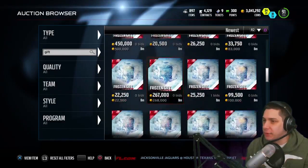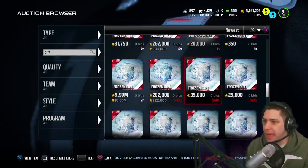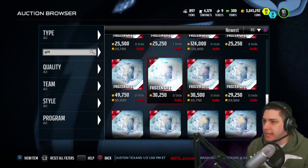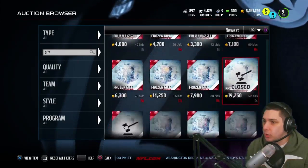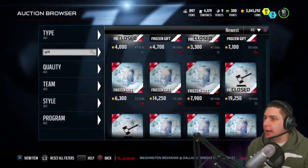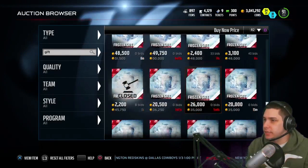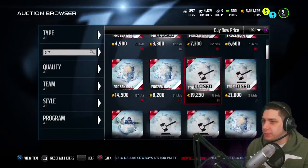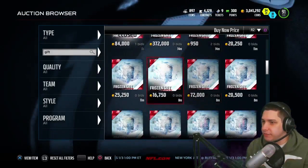I'm trying to find some other ones to show you guys because I know that there are also flashback packs in the game. Flashback packs have been dropped into the gifts. I'm trying to find one — they're actually really easy to spot. It doesn't look like I came across one here, so let's see if we can find one under Buy It Now price. A lot of times though people just put up these gifts for savage prices anyway, so it makes it really difficult to find them.